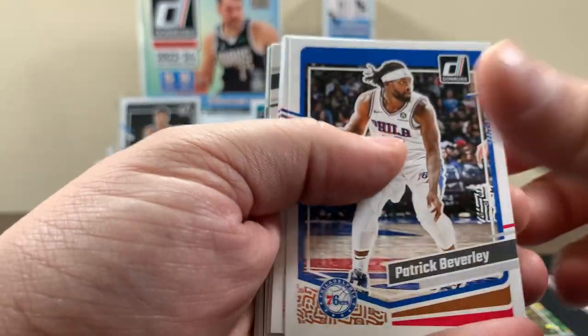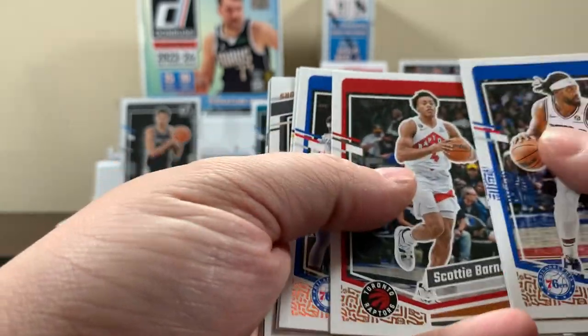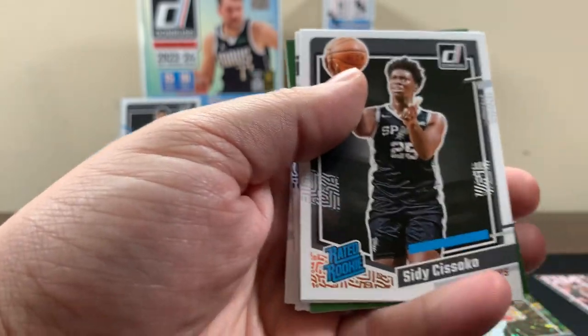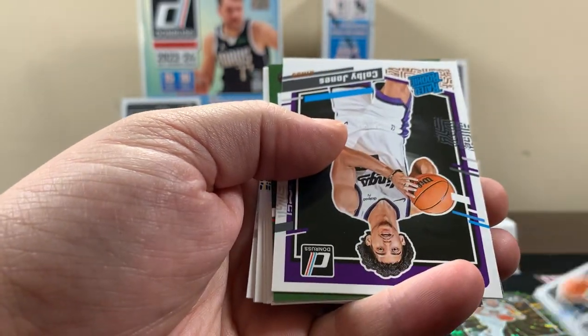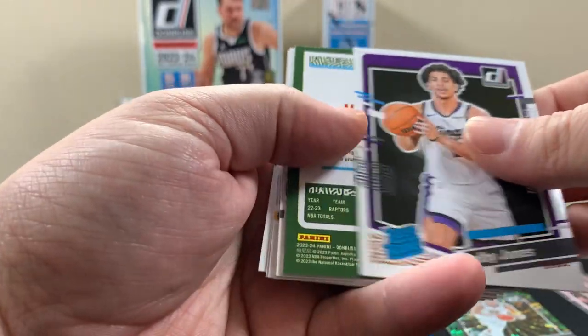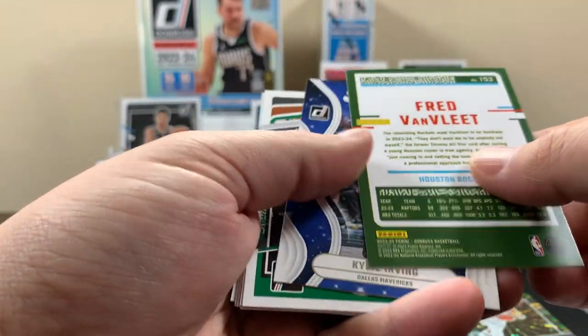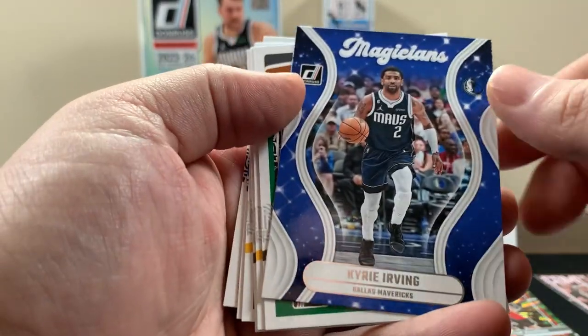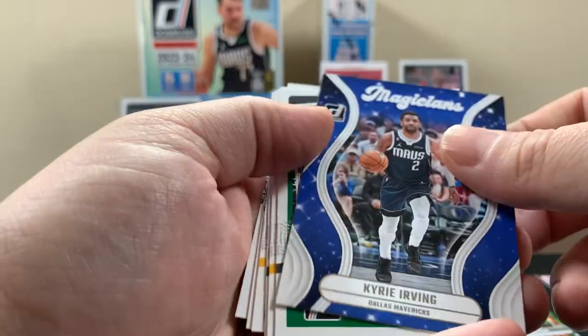It'd be nice if we can get a good rookie in one of those greens, or even an autograph would be sick. I'm assuming that's a pretty tough pull though. Is it Spurns? Colby Jones.